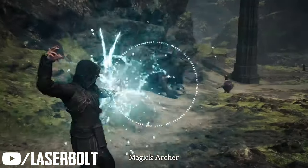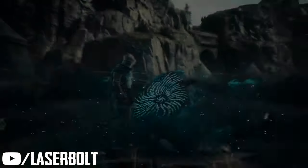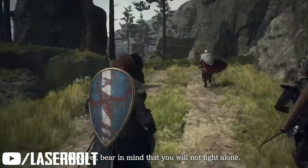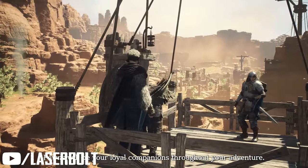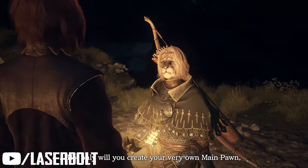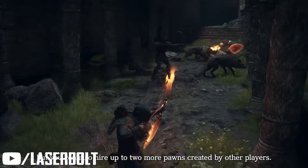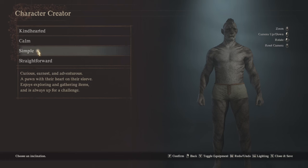The next one is called Calm. This is someone that's rational and pretty much strategizes, employing clever tactics to survive at all costs. Pay close attention to how this is worded: they're going to be super smart and super clever, but their main objective is to survive at all costs. So if you go down, they're going to try to survive.